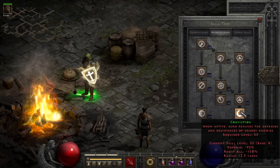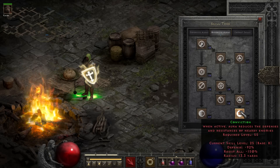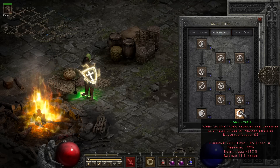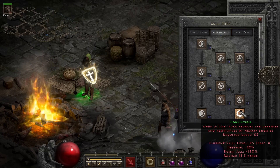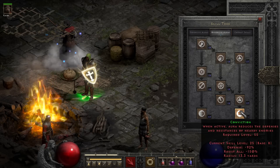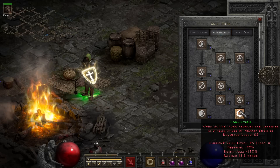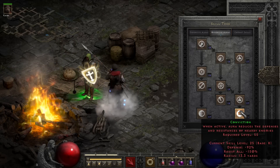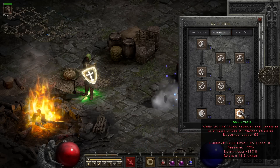Now one area where people ignore Conviction is in regards to defense, especially in the situation we mentioned earlier with summons. Because summons very often have awful attack ratings, so Conviction reducing enemies' defense by upwards of 80%, even at those low levels, will make a significant impact on their chance to hit, greatly improving their overall damage over time by reducing the complete misses. This can also be really useful if you or your allies are having trouble hitting in a team where you just happen to be undergeared or underleveled, since more hits means more leeching, means more triggers, and more damage for you as well.